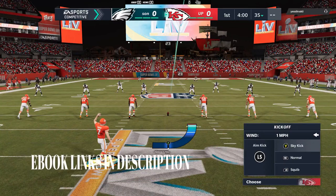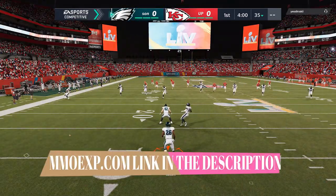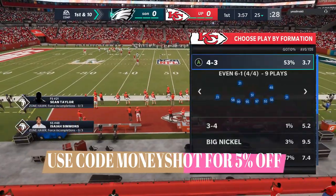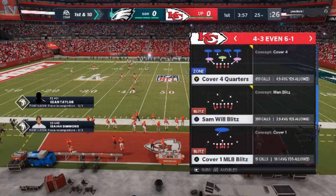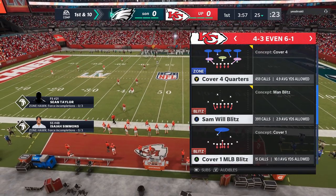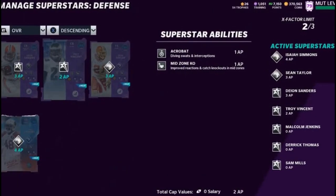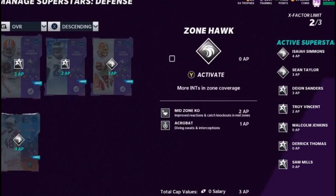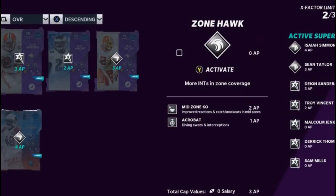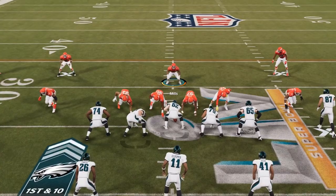I'm thinking about going back to using the Nires a little bit, because it's something that people in regs and CFM can get into more. Let me know in the comments if you want me to keep going with the alternate playbooks or switch back to a more regular book. The defense I'm starting with today is one of my favorites — it's out of the 4-3 even 6-1, the cover four quarters. This is one of the most pressure-heavy blitz defenses in the game. It's important to mention that if you run this defense, you'll need acrobat and mid-zone KO on as many of the deep quarter players as you can — I have it on all four cornerbacks and safeties.